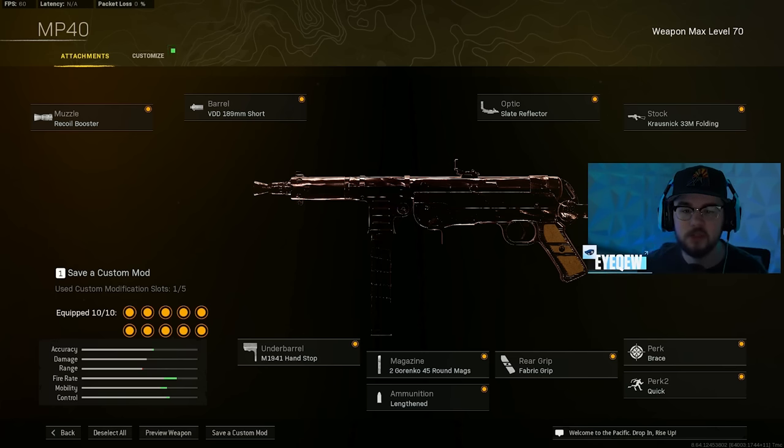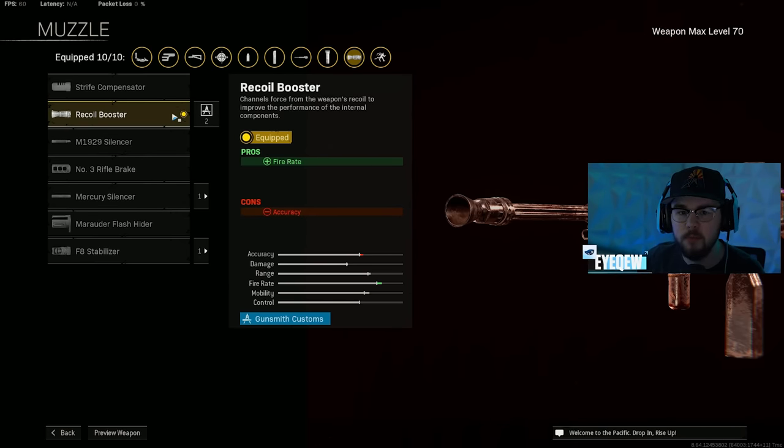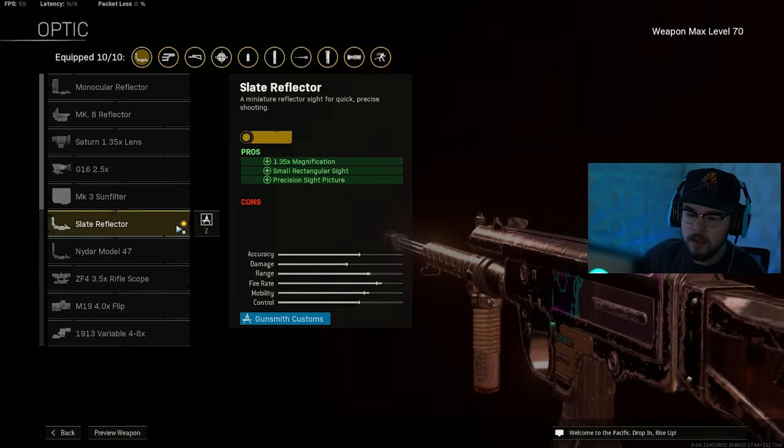Loadout number two is the Armaguerra 43 — one of my favorite SMGs from last season and still absolutely incredible even after the nerf. For the muzzle, the Recoil Booster as usual. I have the Botti 570mm Precision barrel giving you accuracy, controllability, headshot damage, and bolt velocity — getting you close to hit scan. The 315mm barrel is also very good. The Slate Reflector on the optic, personal preference.